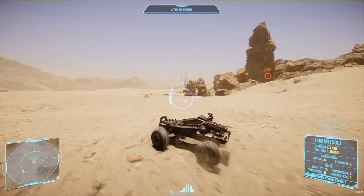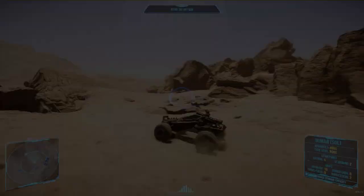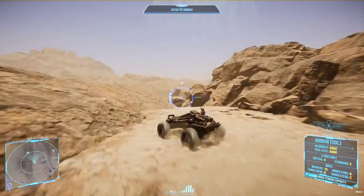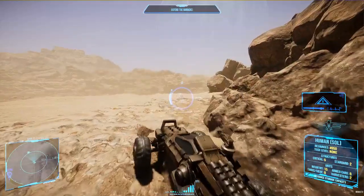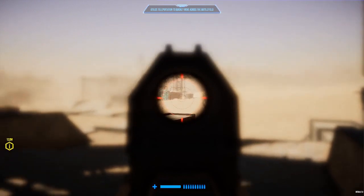Factions and units. Choose from two human armies fighting for dominance or embody the territorial aliens seeking to defend their territory. Silica offers a variety of units and abilities for each faction, allowing for diverse and strategic gameplay approaches. Experimenting with different units and strategies adds depth and replayability to the game, even in its early access state.